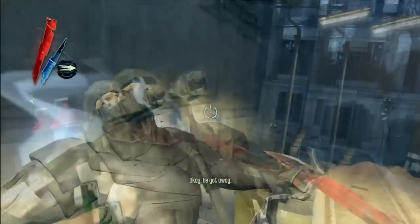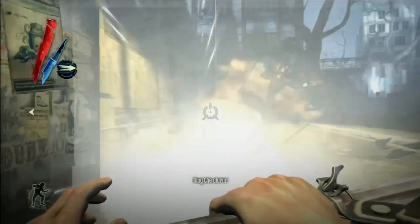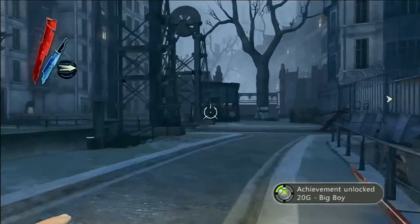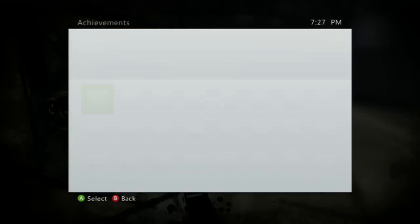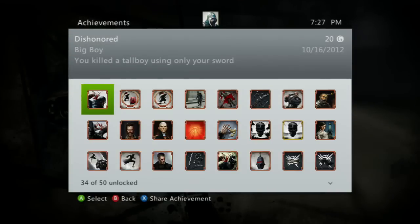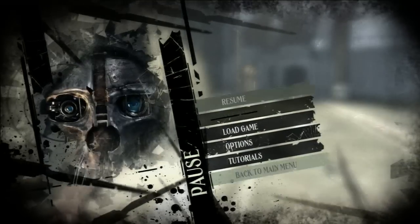Just boost right up onto his stilts and take him out. Make sure that the animation pops — if you don't get the animation of you assassinating him, the achievement is not going to unlock. Well, good luck with these achievements and enjoy the rest of Dishonored.